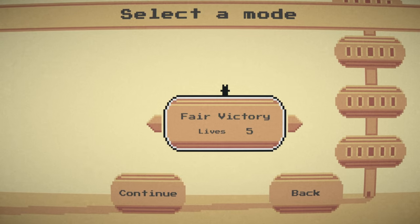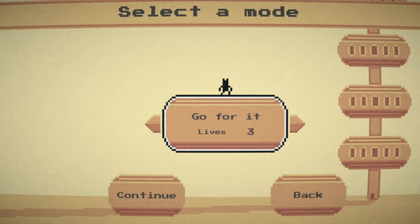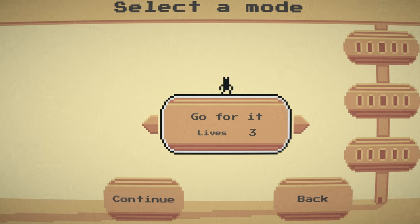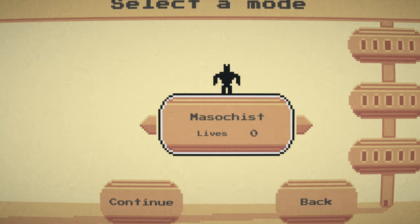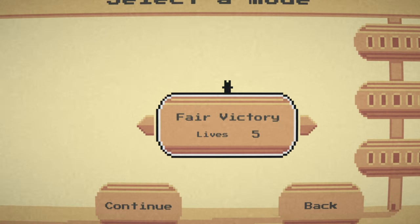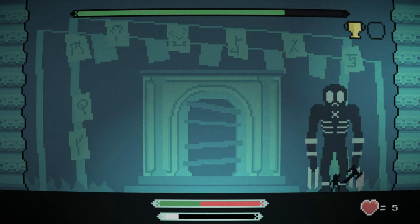After selecting a difficulty level, you will pick a game mode. These modes can further affect the difficulty. For example, you can go full masochist and try to beat the game with just one health point, or choose the easiest mode where you start with 10 health points. For the ultimate challenge there is also a turbo mode — you'd have to be a true masochist for this one.